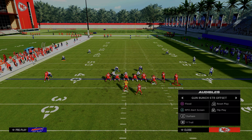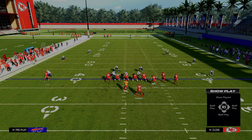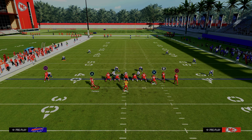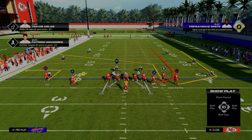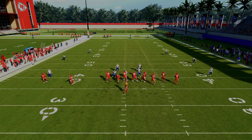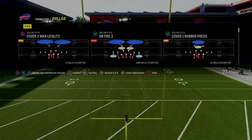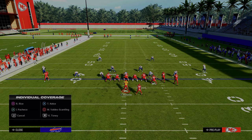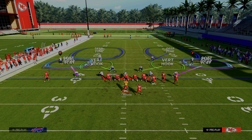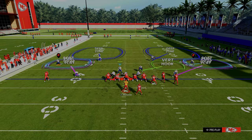Traditionally, the only combo you really have to worry about is a strong triangle read — a triangular passing approach. Even in that combo, all I have to do from a user perspective is user the hitch back to the post and I'm in a pretty good spot. This defense is a bend-but-don't-break defense by design and actually takes away a lot of stuff people like to use. So set it up: press, back off both outside corners, purple both slot corners, blitz your user, have the green bar over your head, and pinch and crash in to help with run defense.